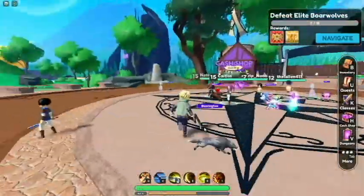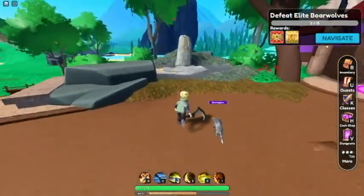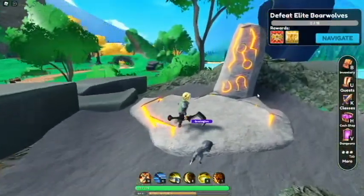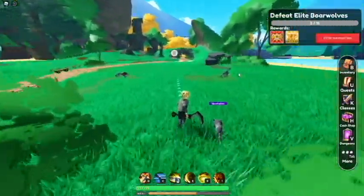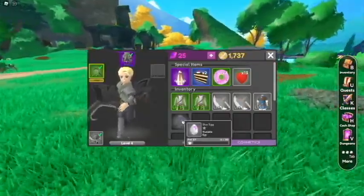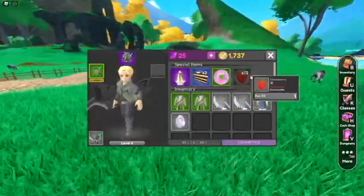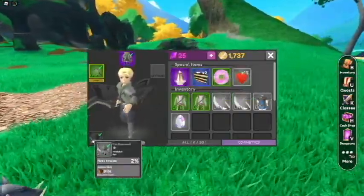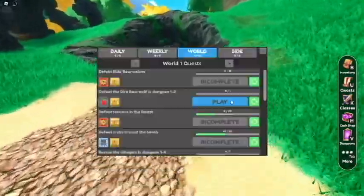We're just going to go here. I believe I unlocked the portal on the way — no, I did not. So we're just going to have to run — that's a little distance, but that's alright. We also got an egg we could hatch. I kind of want to save the food though, and spend it on Borington.